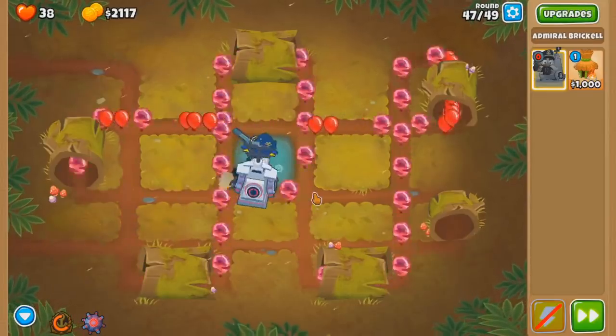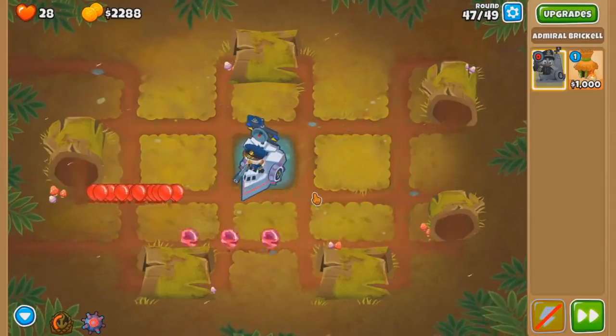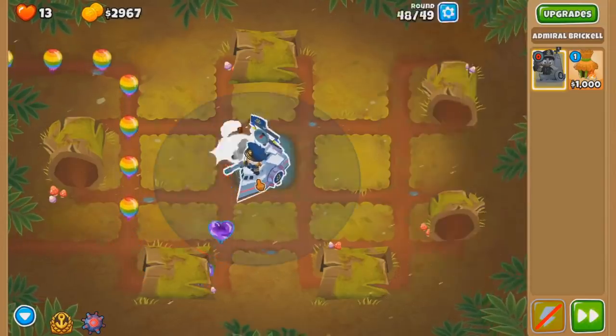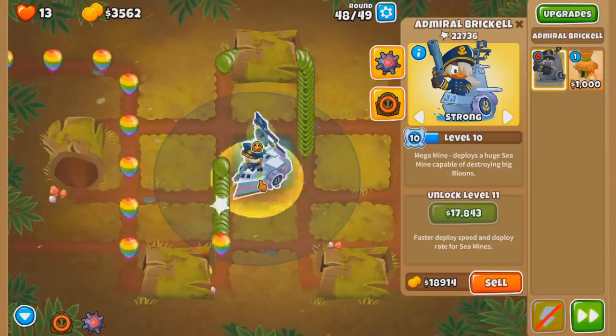40 lives for two rounds. If I stay above 30 this round. Take. 18. Whatever. Let me just see again - yeah, we can't buy level 11. Rip. 13 lives. It's getting tight in here. Ability.